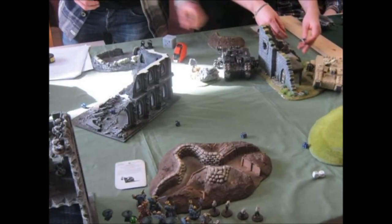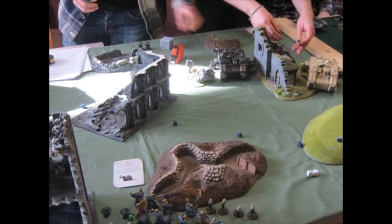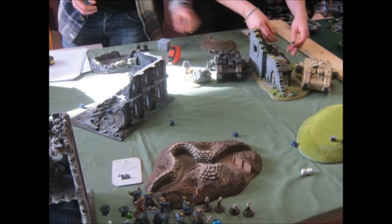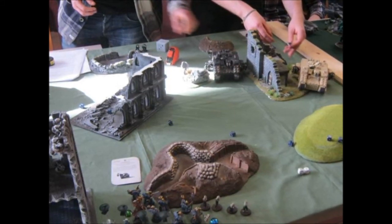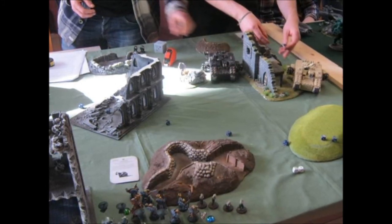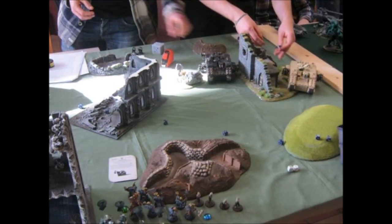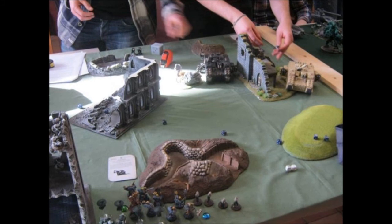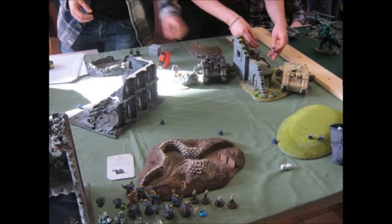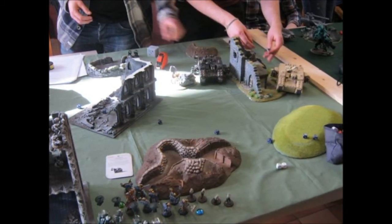The mission for this third game was the Primaries — Big Guns Never Tire. We place six objectives: two in each deployment zone and four in the area in the middle of the battlefield outside any deployment zone. Then we have the Relic placed in the middle of the battlefield, in those ruins — the big building you see in the middle of the table. We also have Slay the Warlord worth two points because we have two Warlords per side, plus First Blood and Linebreaker.